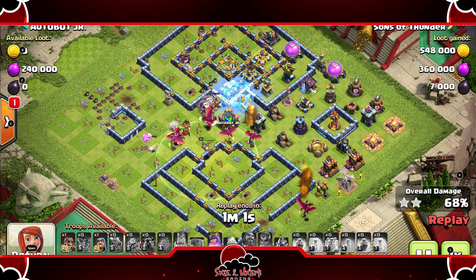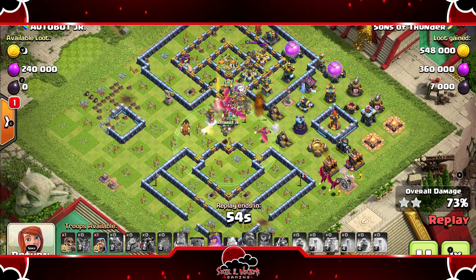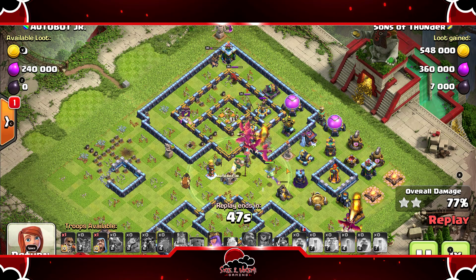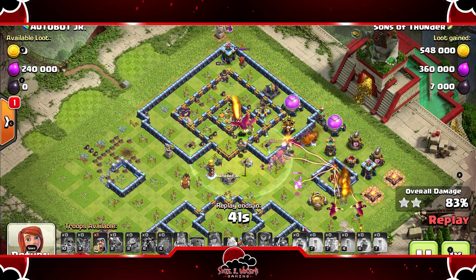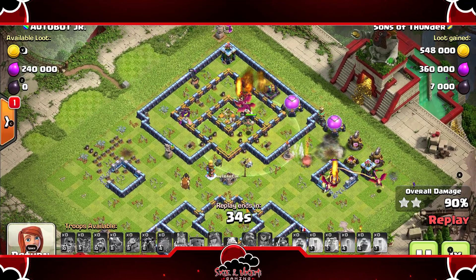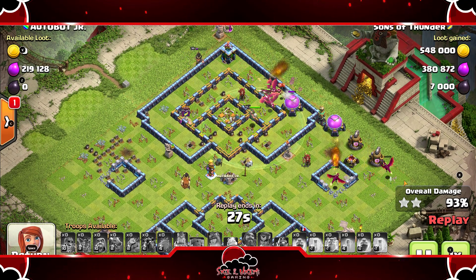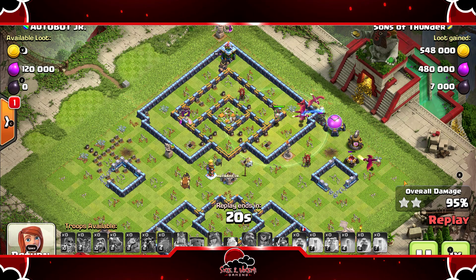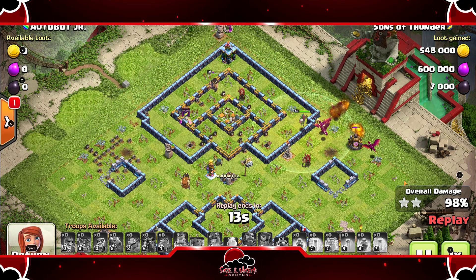Looking very beautiful — still has the queen's ability, so we'll get through the rest of this base with the drags. Warden stepping over with the queen and the drags; queen pops her ability, gets down the air defense. Drags blow right through the RC and the queen — she goes down like nothing. The rest of the drags on the other side get down the multi inferno. This is a guaranteed triple from So in legends league — this attack strategy is insane.